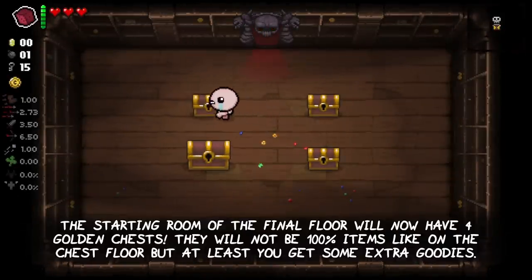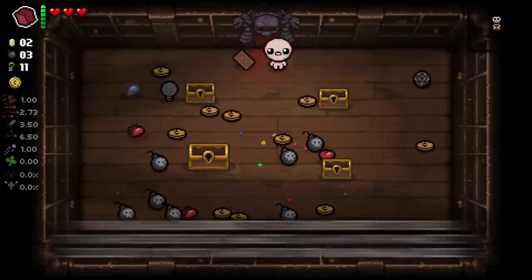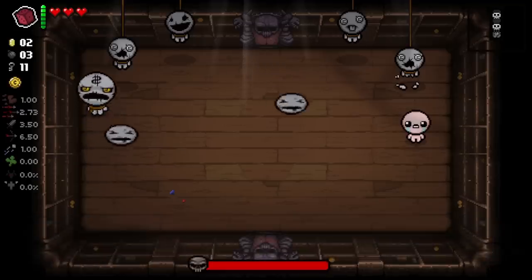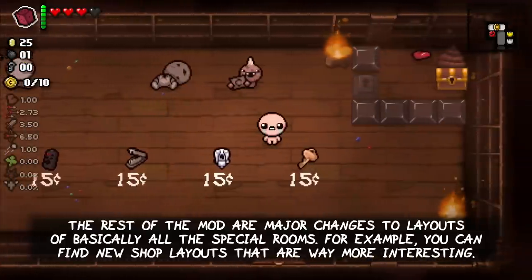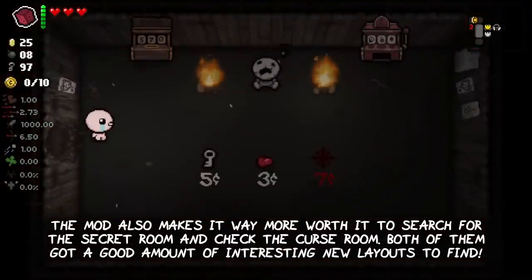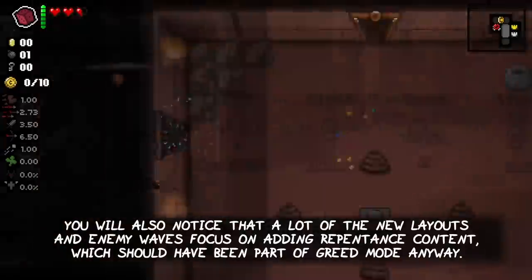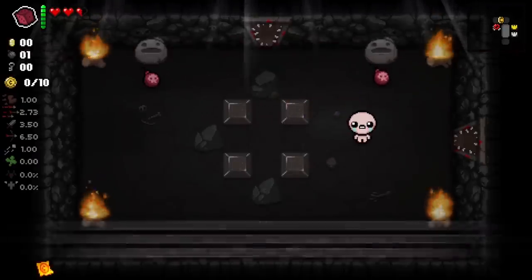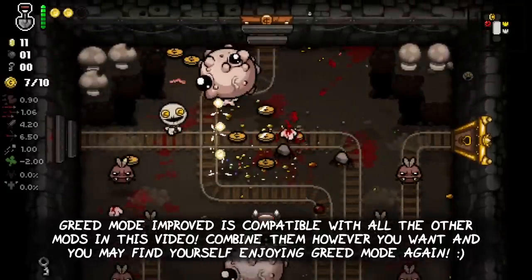The starting room of the final floor will now have 4 golden chests. There will not be 100% items like on the chest floor, but at least you get some extra goodies. The mod also reworked the room before the boss — the waves here are changed in a way that makes it less likely to get unfair hits from spawning bosses. The rest of the mod features major changes to the layouts of basically all the special rooms. For example, you can find new shop layouts that are way more interesting. The mod also makes it way more worth it to search for the secret room and check the curse room, both of which got a good amount of interesting new layouts. You will also notice that a lot of the new layouts and enemy waves focus on adding repentance content, which should have been part of Greed Mode anyway. Greed Mode Improved is compatible with all the other mods in this video — combine them however you want and you may find yourself enjoying Greed Mode again.